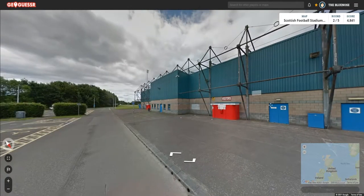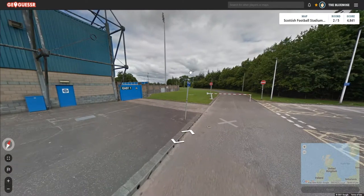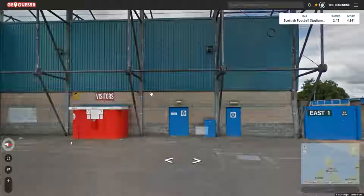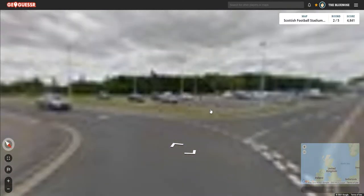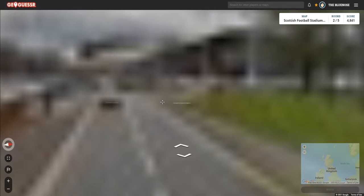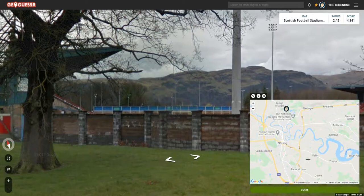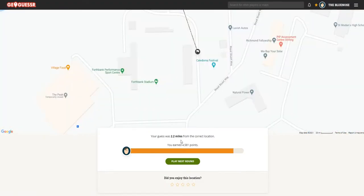Where are we now? I have no idea. There's a sign saying 'way out' and another for disabled access. Then I spot 'Stirling Sports Village' — I'm going to guess Stirling Albion, I mean who else could it be? I guessed right here. It was Stirling Albion, 2.2 miles away, so it was quite far and I didn't earn maximum points.